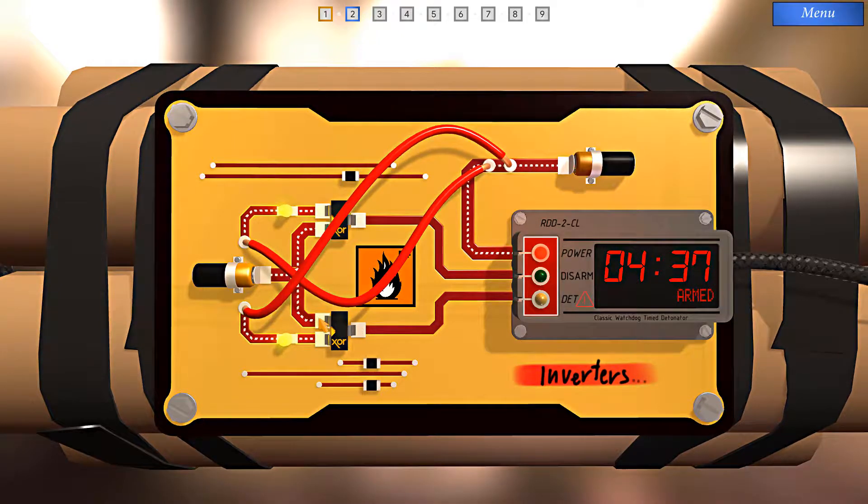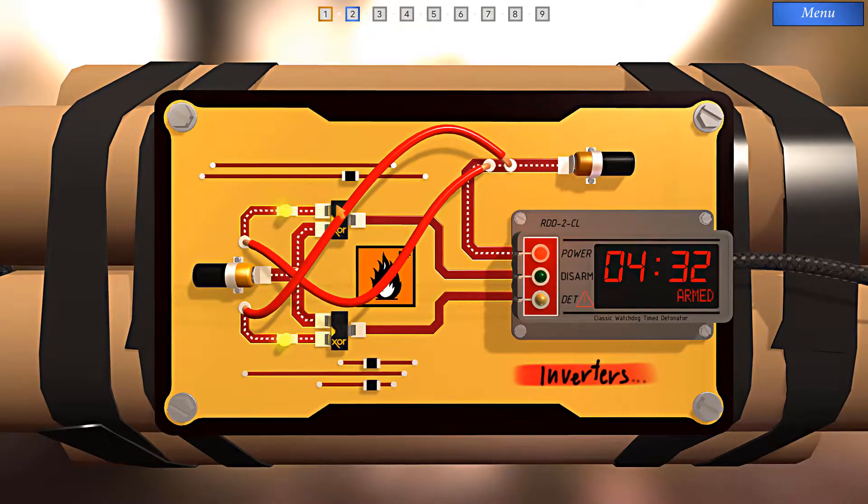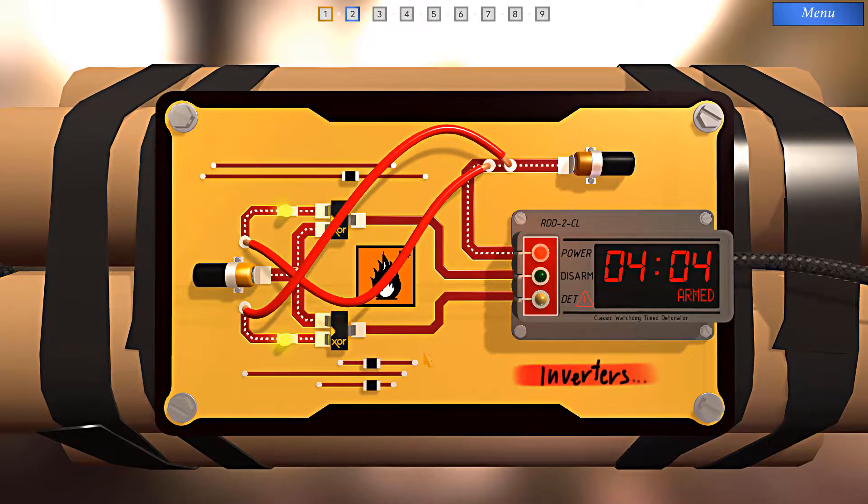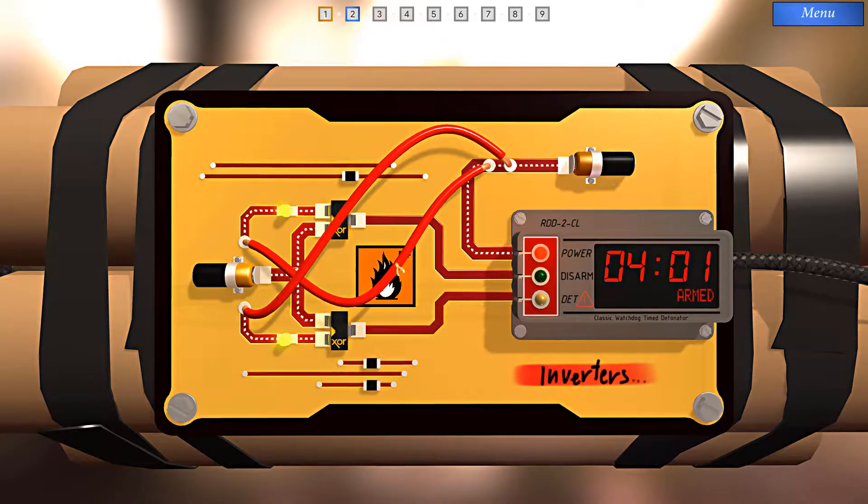We can't control the fact that current is flowing into this input because it's hardwired to this battery. Ditto for this XOR gate here. The only control we have are the two wires. We have to cut one and hope that it disarms the bomb. Let's trace this out. If I cut this wire, this pathway will drop, which means that current will flow through because it's an exclusive OR — current will flow through here and set off the bomb. So we cannot cut this wire.